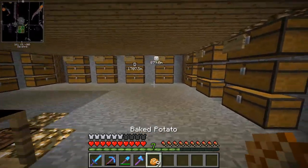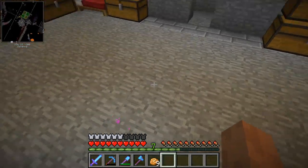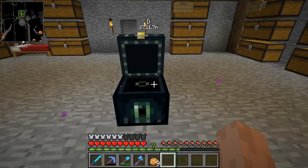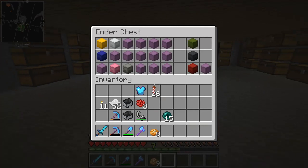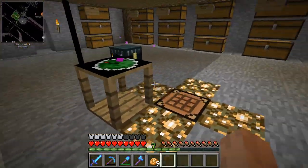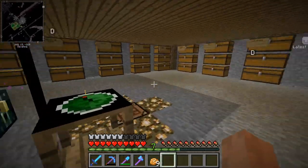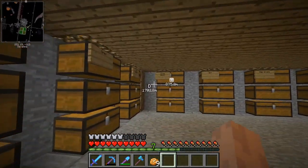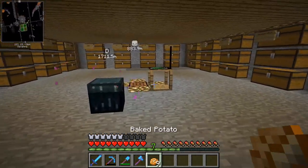In today's episode, we're going to start constructing the major agricultural project that I've been talking about. Today we're going to do the aesthetic of it — just build a barn on the surface, and inside the barn we might have a couple farm animals. In the next episode, we'll do the below area with a bunch of automated farms that will require minimal to no effort for our harvesting.